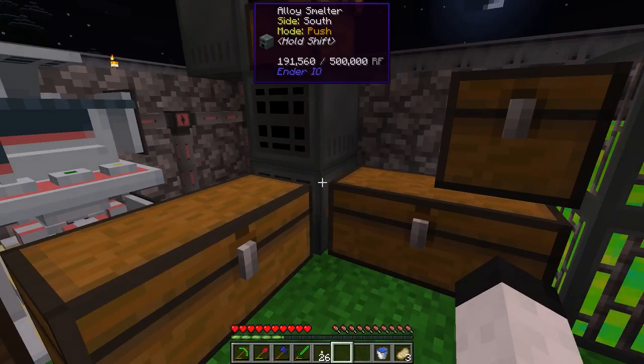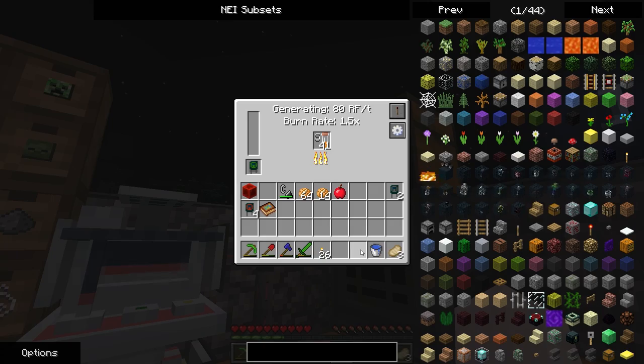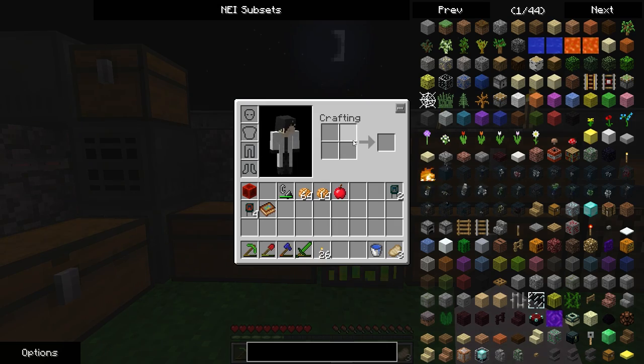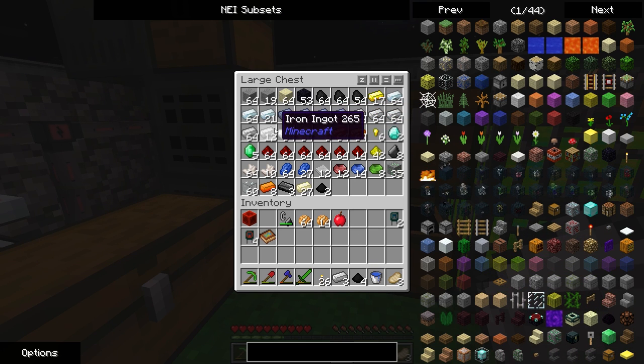I'll make this generator go pretty quick, and it dumped into there. I'll use sulfur — I've been using the sulfur because I have it, and there's not really a reason not to. I was going to make electrical steel. There's sometimes an extra output, so that happens.